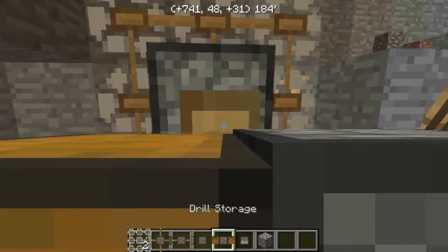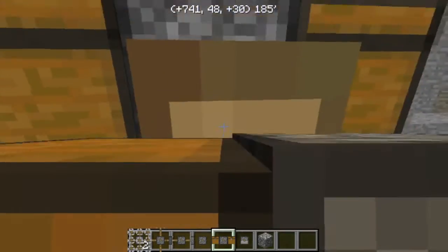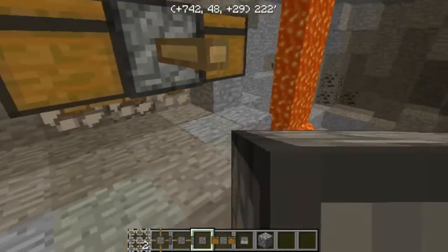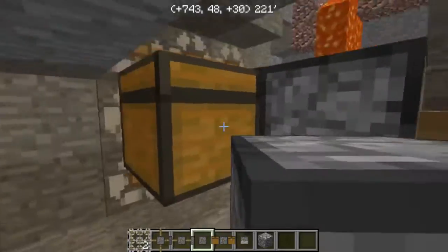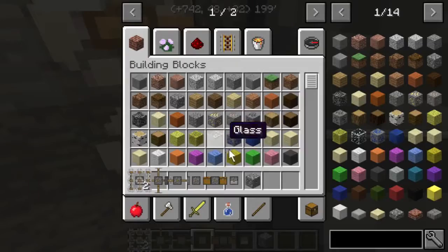You're going to want your drill storage — when you place it, you'll need to make sure to right-click the ground just under where you want to put it. Then place your drill segment, and as you can see it starts up kind of automatically.